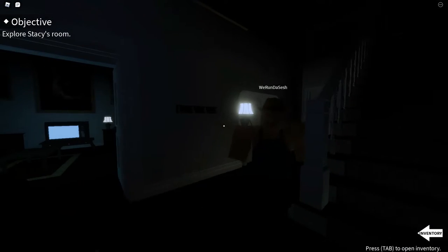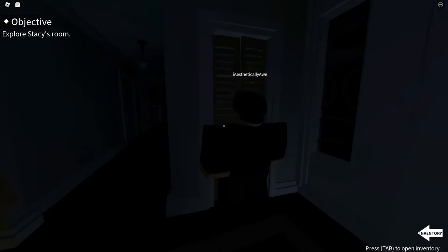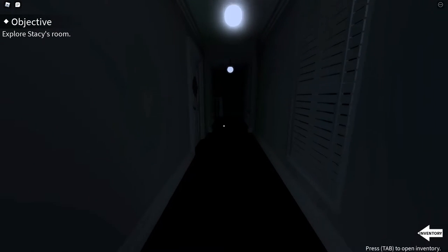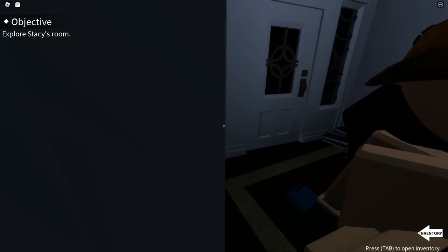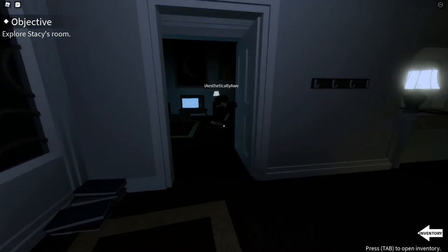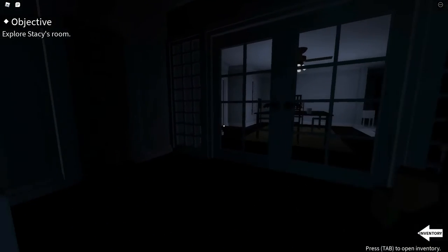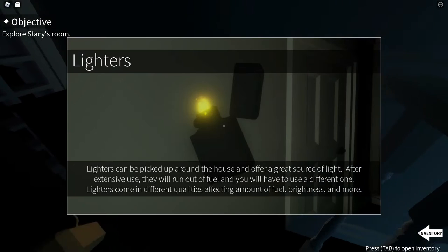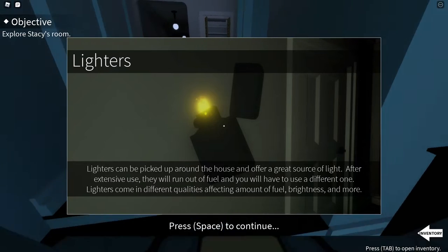Alright, so where do we go? Wait - money! Money, okay, what are you talking about right now? There's actually money in there - I stole it. I'm getting across, I stole it. There's a lighter right here, you can use this to see. Lighters can be picked up around the house and offer a great source of light.